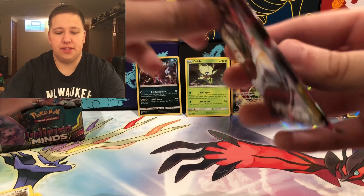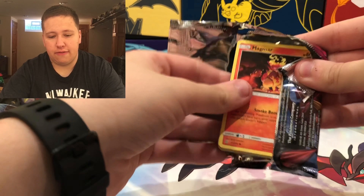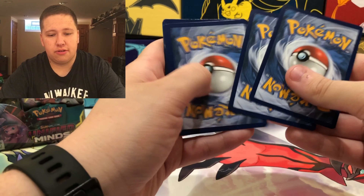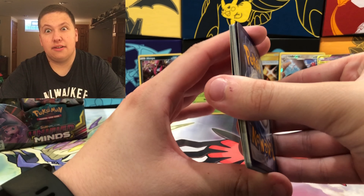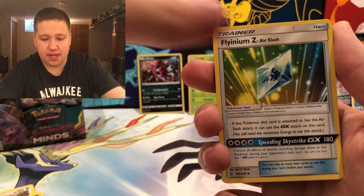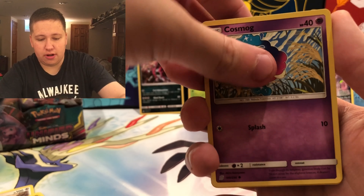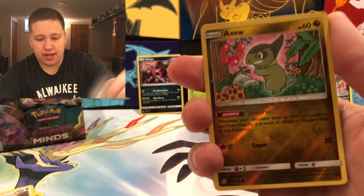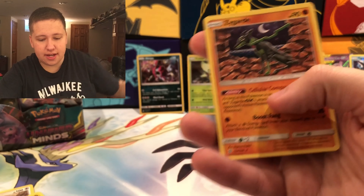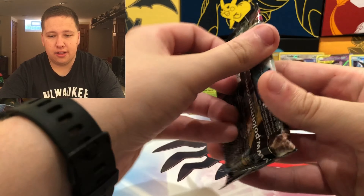So we have two Holos, two Ultra Rares, and one Secret Rare so far. Pack nine: Fairy Energy. There's a Swanna, Flynium Z, Air Slash, Blizzard Town, Magmar, Tynamo, Cosmog, Salandit, Gible, an Axew Reverse Holo Common, and then a Zygarde — 10% form — Regular Rare. A little bit of a rut. Pack ten: Psychic Energy — perfect for Unified Minds. Dedenne, Lumineon, Gabite, Bounsweet, Salandit, Scraggy, Tynamo, Cubone, a Poipole Reverse Holo Common, and then an Archeops Regular Rare.